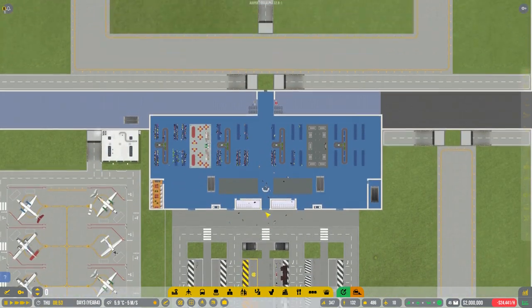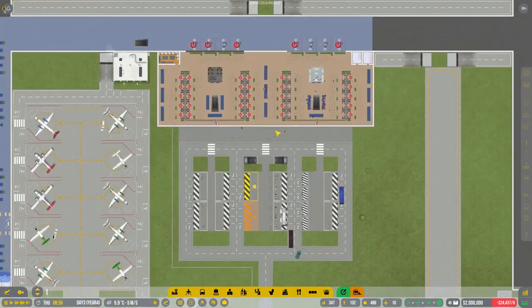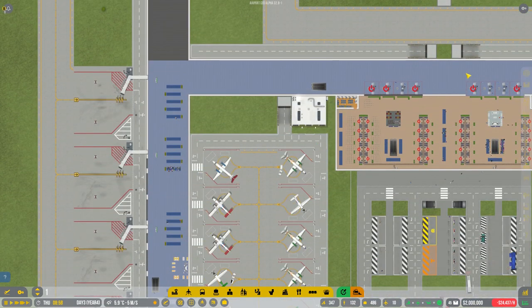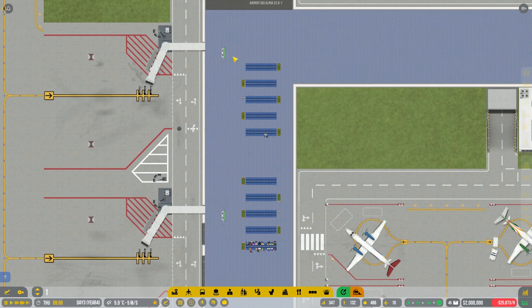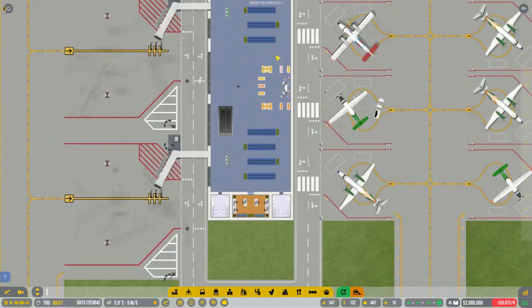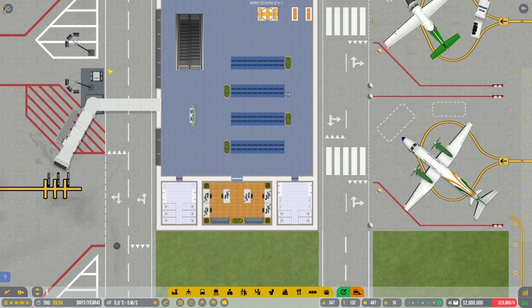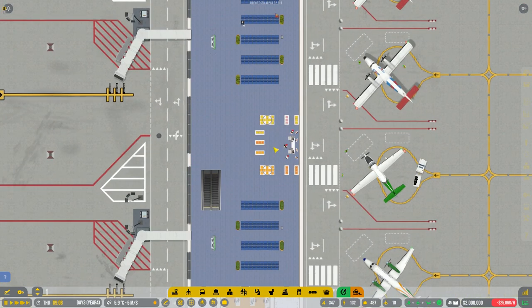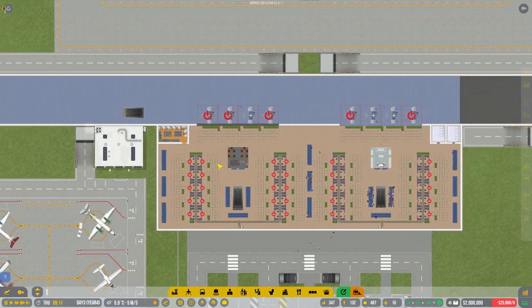That is a basic terminal setup. Through security, people are going to the extremities of the airport to where the stands are - they'll make their way over and come to their various stands. An important pro tip: have some staff rooms close to your gates so that ramp agents can get there quickly. You'll need some bathrooms there of course, and you can put in a lot of these little shops and things all the way through - though not too much is what I have found.